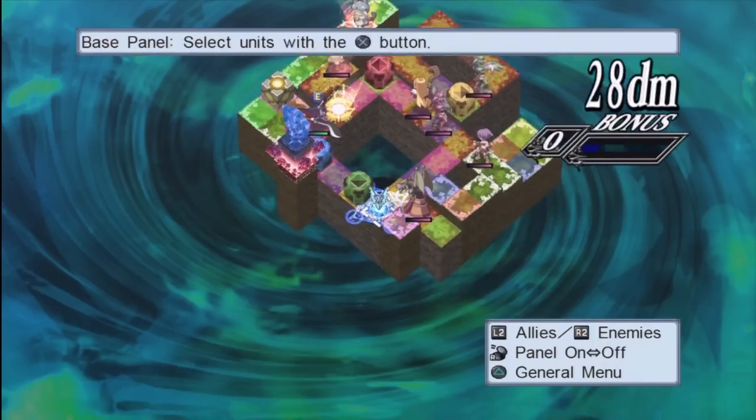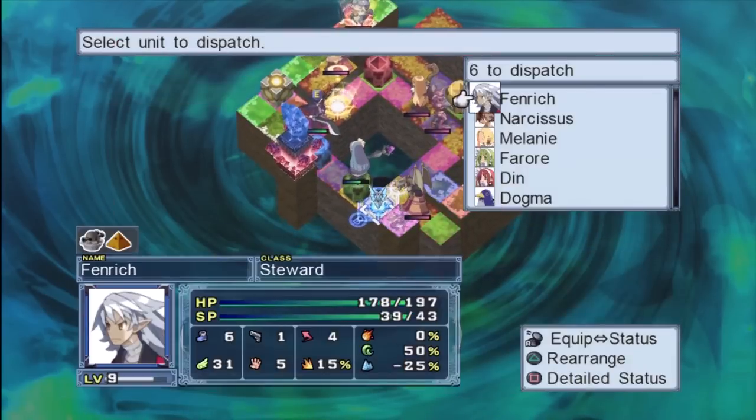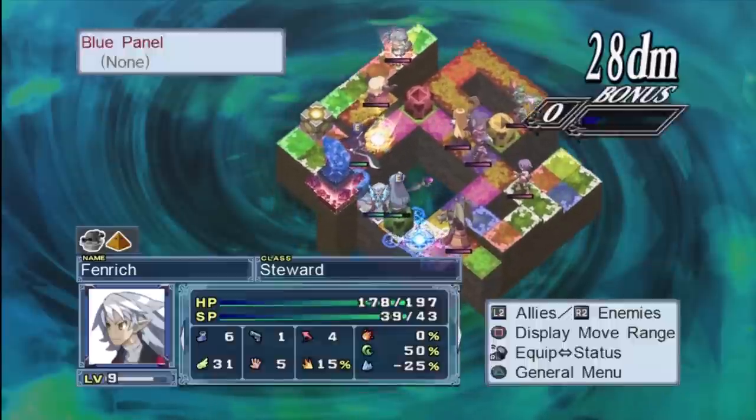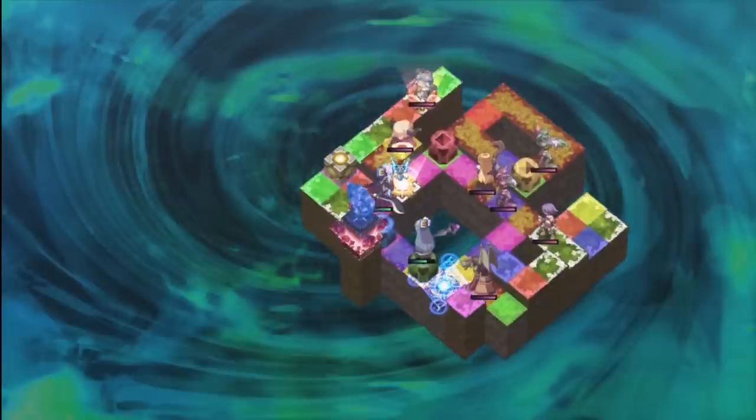That yellow gate is a mystery gate. Mystery gates take you to a side room where anything can happen — the craziest stuff happens in these. Let's see what happens in this one.